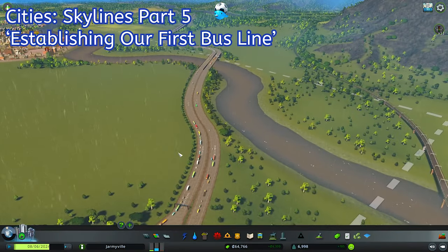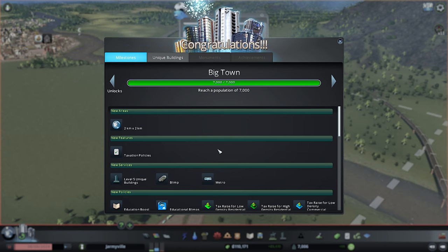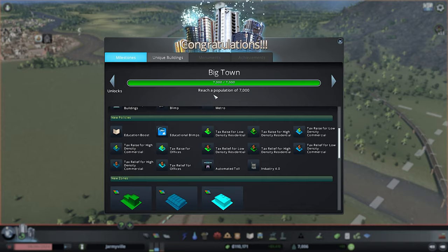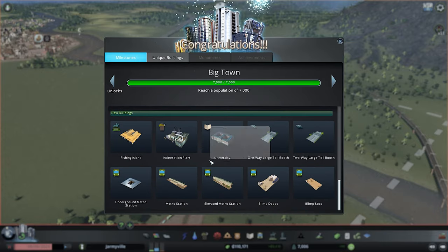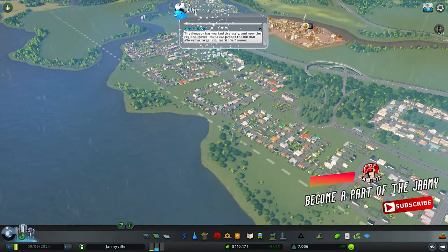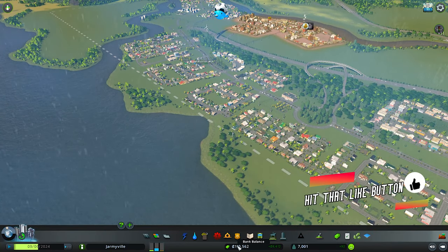What is up beautiful people of YouTube, my name is Yortesic. We got 7,000 citizens — we're becoming a big town apparently. We've got high density commercial, high density residential, office zones — that's pretty sweet — and a metro station.